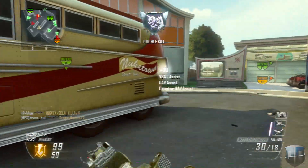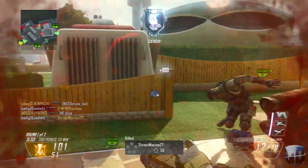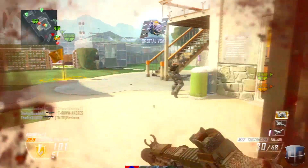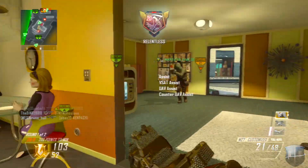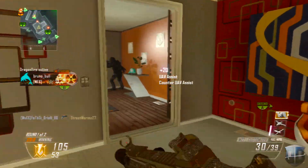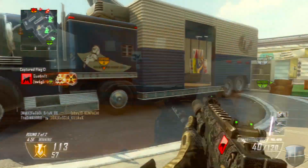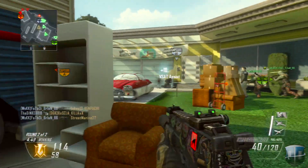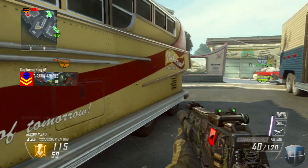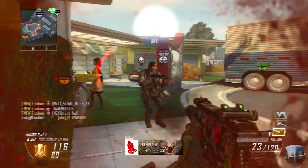My favorite map in all of Black Ops 1 — and I share this with a lot of my real-life friends — is Stadium. Right there in the gameplay I honestly thought I was going to die. Stadium was such a well-designed map; the colors were so bright. You can tell with all the map packs that I really like it when the colors are extremely bright — which is why I love Nuketown 2025. Overall, First Strike was a great map pack.